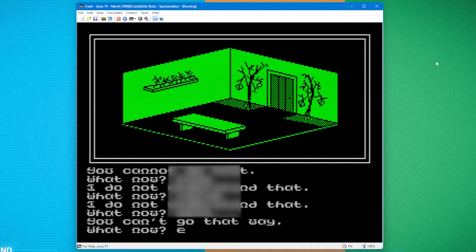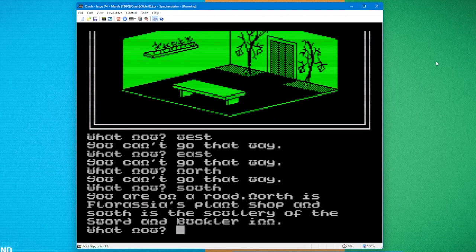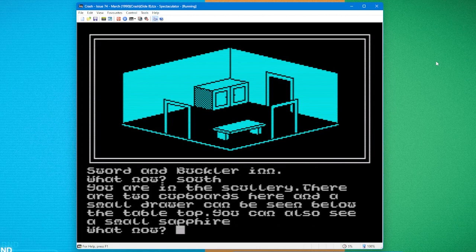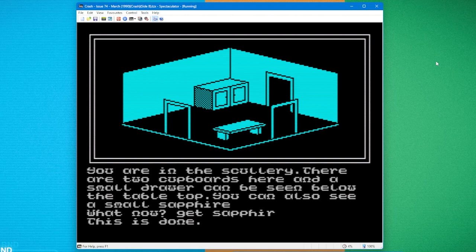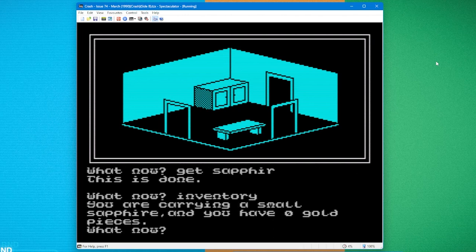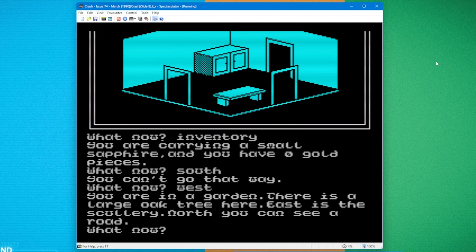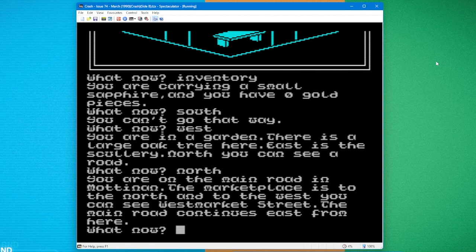Going south, back in the inn — and I can see a small sapphire. 'Get sapphire' — it's now in my inventory: carrying a small sapphire, zero gold pieces. Going west, there's a garden with a large oak tree; east is the scullery, north is the road. I had to do something with that sapphire — I think the innkeeper was looking for it. I'm sure the game is wild and sprawling, but let's get on to Mission Fallout.